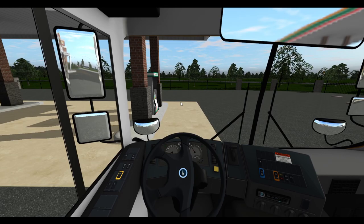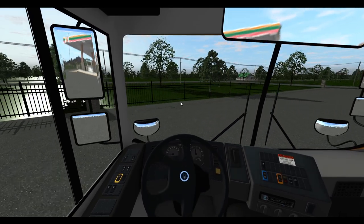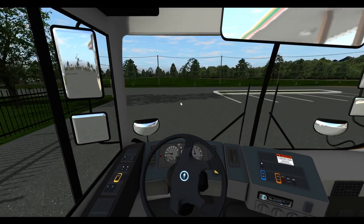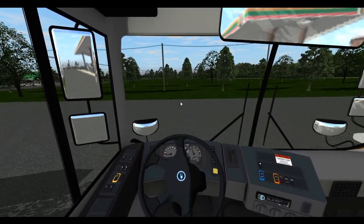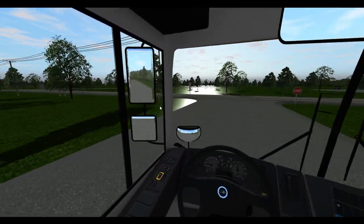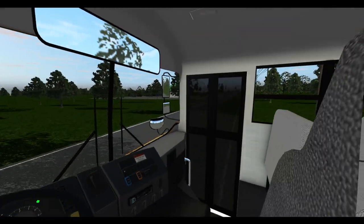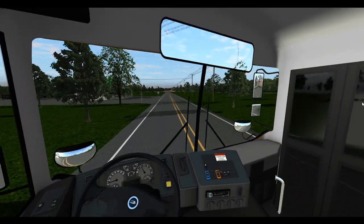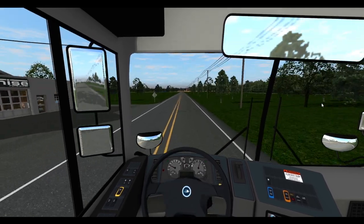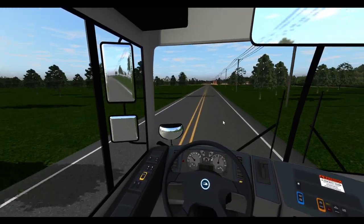I'm going to go ahead and get started here. Hopefully this looks good on your screen — this is very new to me. I have to drive with the arrow keys and whatnot. So we're just going to be doing a little bit of driving. We're not really going to pick up anybody simply because I don't know if this map has bus stops or anything. I'm still getting good at driving — not the best, still fairly new.